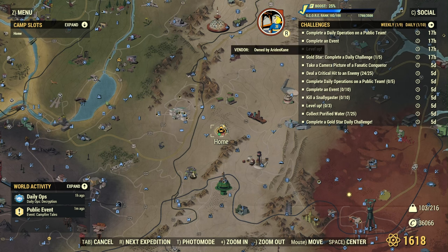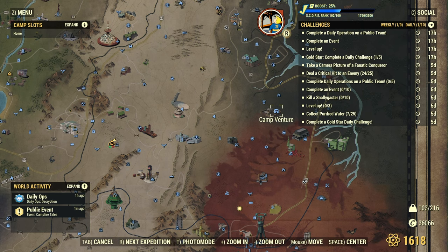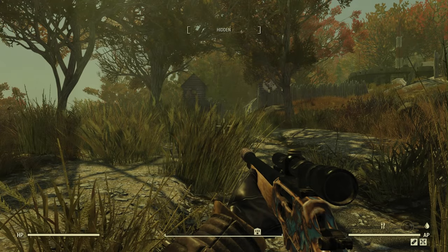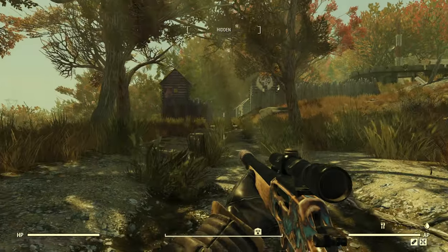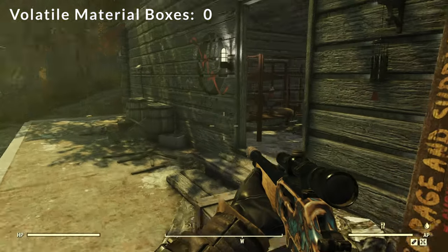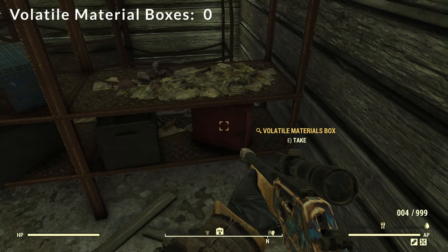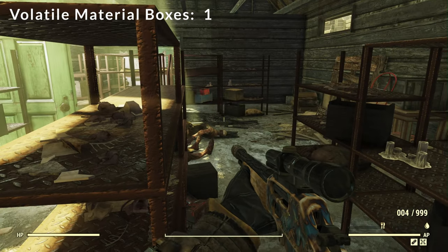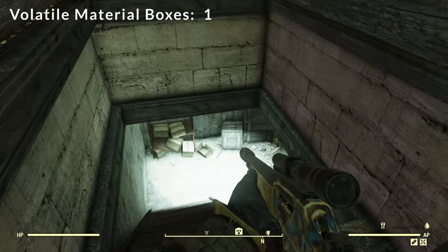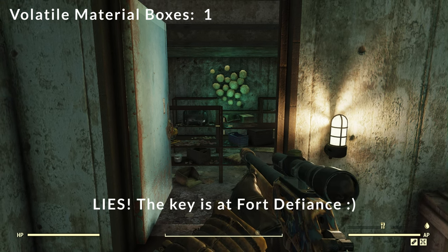Our next location is going to be Camp Venture. It's on the east side of the map, right on the border between the Mire and Cranberry Bog. It should be noted that this location is going to require a little bit of lockpicking skill to get all three of the Volatile Materials Boxes that are here. This first one doesn't take anything though — in the Storage and Supplies Building, head right over here and grab the Volatile Materials Box. And then if you've never been here before, you can forego having to lockpick the second spot by heading down into the basement. This door will require level one lockpicking or the key — the key can be found at the barracks.